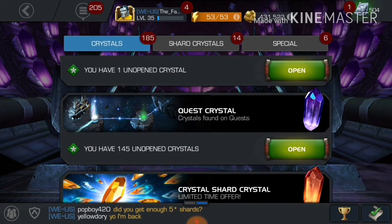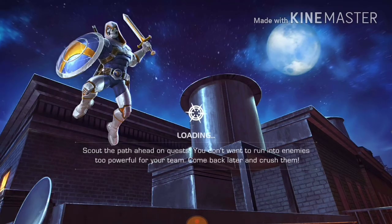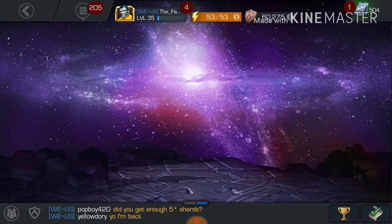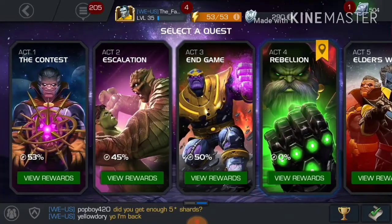The question is: how did I get all of these things? I did only one little thing and got all of this in less than 12 hours. I played story quest — let me open this — yes, I played story quest.